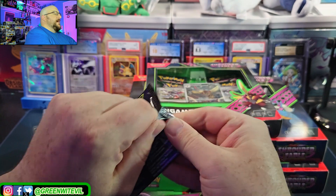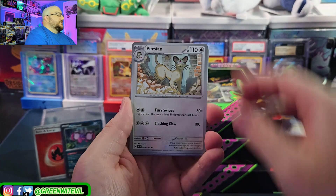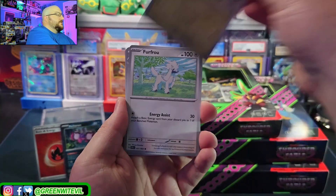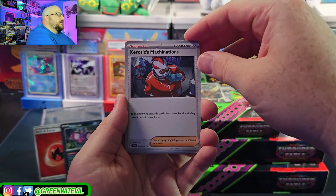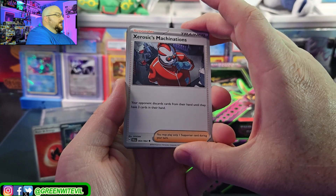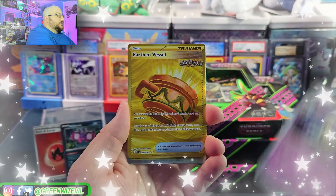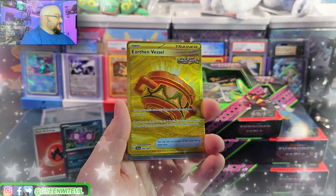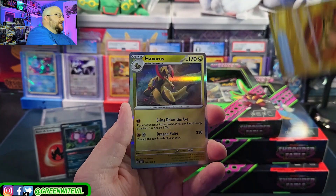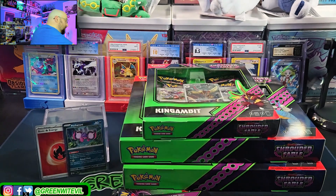Okidogi on the cover of this pack. We have Joltik, Persian — that Persian art rare is nice, the fracture art rare is nice. Hypno zero-six — your opponent discards cards from their hand until they have three in their hand, interesting. Malamar reverse, Dusknoir, a gold Earthen Vessel secret rare! There's a nice little hit — Haxorus hollow. That's our first hit from Shrouded Fable, and Earthen Vessel gold is important.